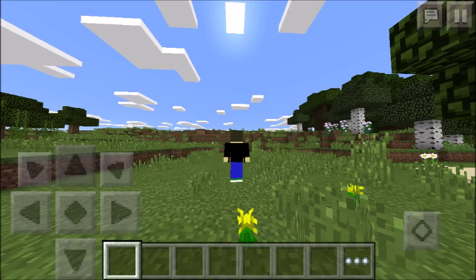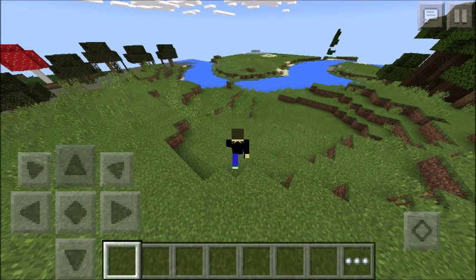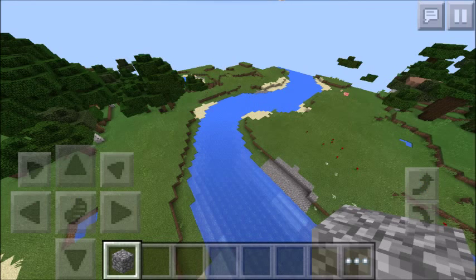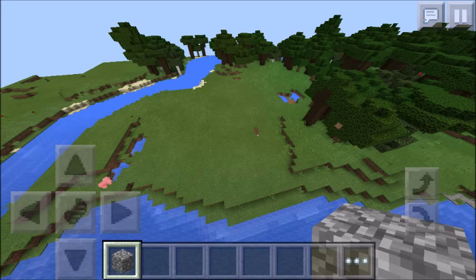You'll be on a plains biome, and just walk around till you see this river here by the swamp. If you want to go around and cross this river, just go through here, then follow this way and follow it up the stream, and just keep following the stream.